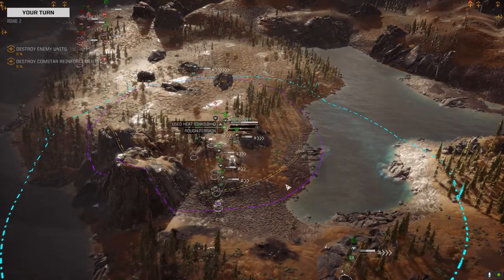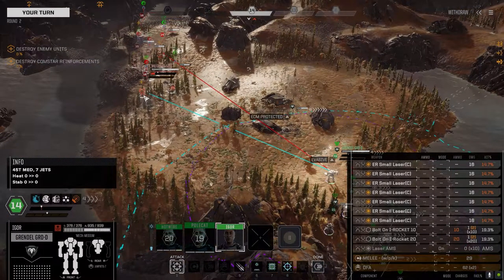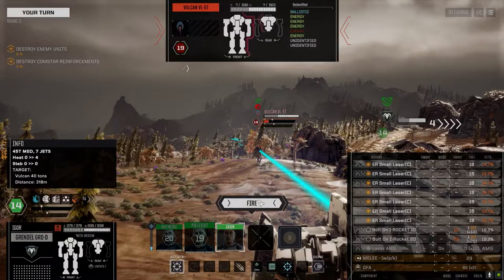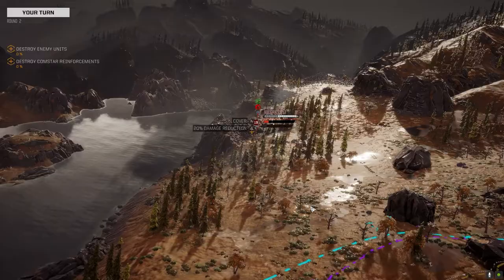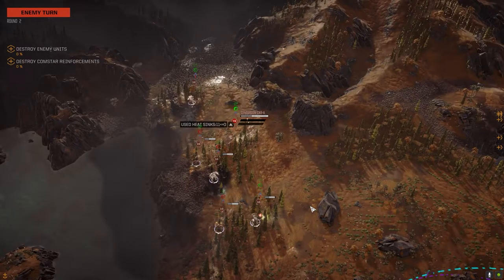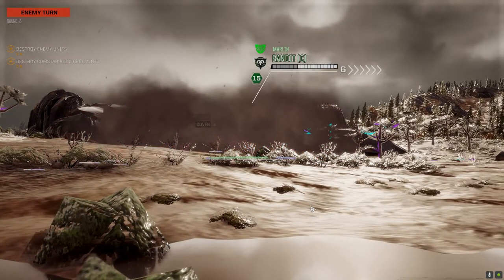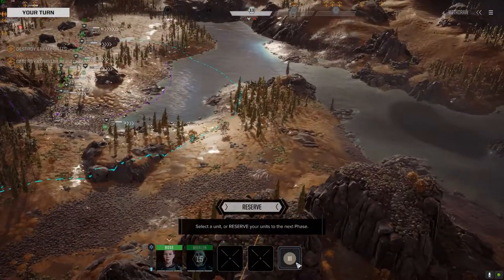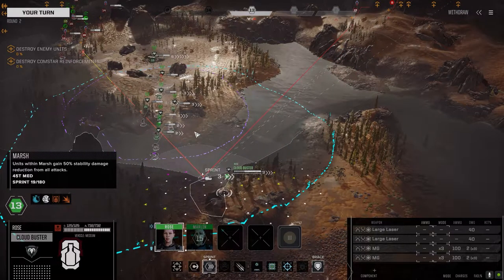That's 14 on the Vulcan. Once this guy gets a lot closer it'll be a lot better. A couple of hits — not bad. We'll take that. Still got the Cloudbuster at the back. I was thinking about leaving it back there, but it's not going to be any good there because we can't face these guys properly. The large lasers really need to be ERs to be effective at all in this battle.